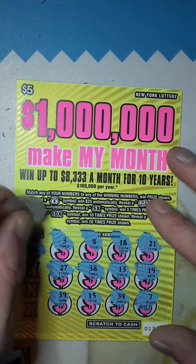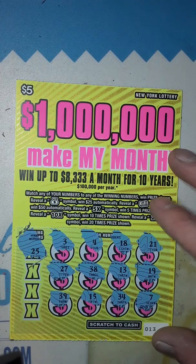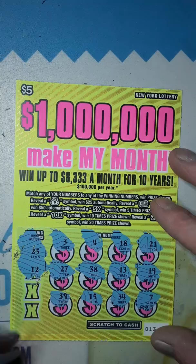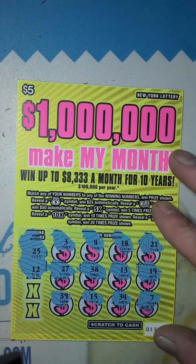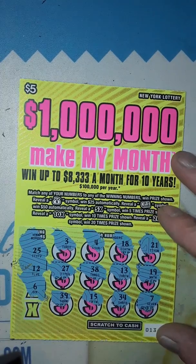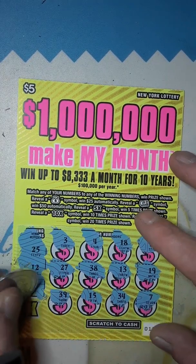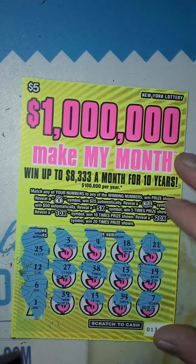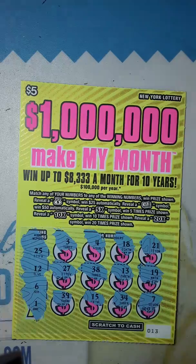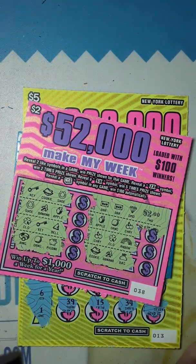Let's see what we got. 25 — do we have a 25? We've got a 27. No 25. 12 — of course they give us a 12. We've got the 13. We've got a 6. No, we have a 7. And the last one here is going to be number 1, which isn't going to help us out. But we spent 8 bucks today and we got back 2, so I'm not complaining.